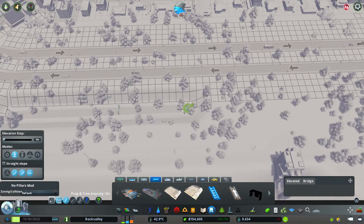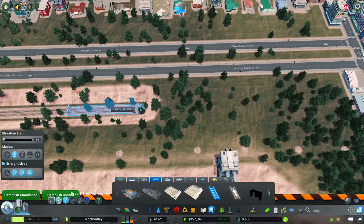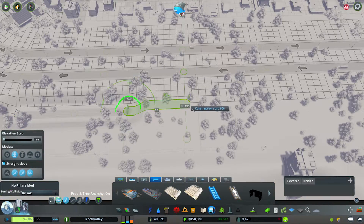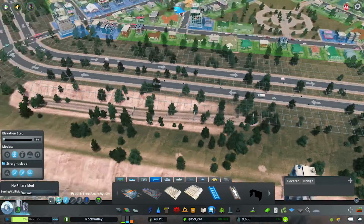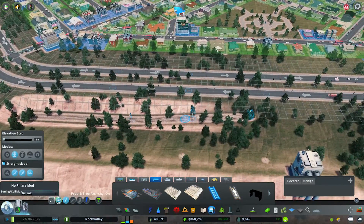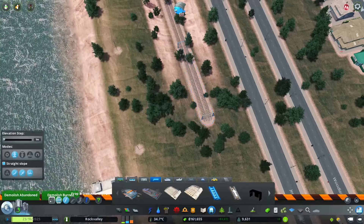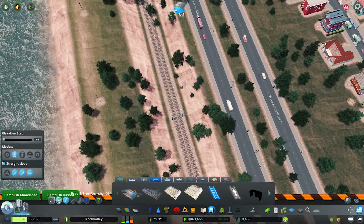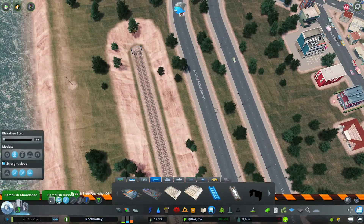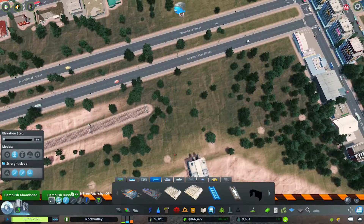Bring that somewhere to there, then we want straight slope. Maybe even remove that bit — to ground level about there. Okay, that's quite nice. Apparently I have prop anarchy on so all the trees are in the track. If you bulldoze a tree and then hold right-click it will always bulldoze trees until you let go of right-click. So that's fine — nice track through there.